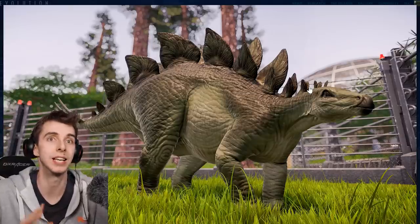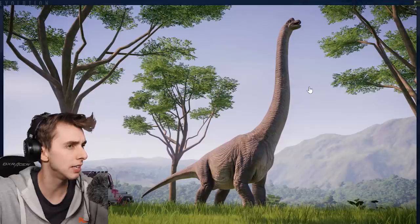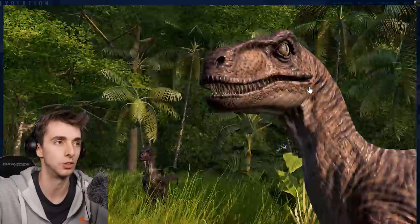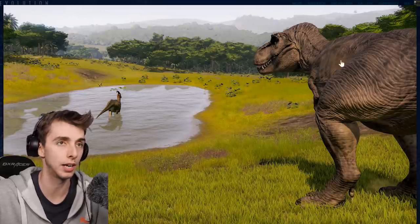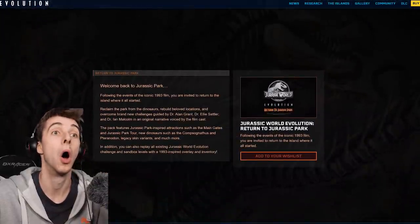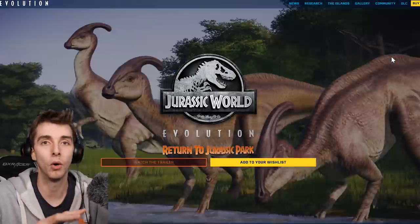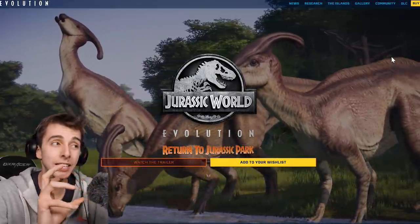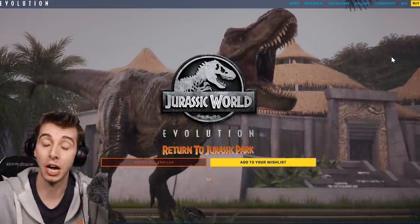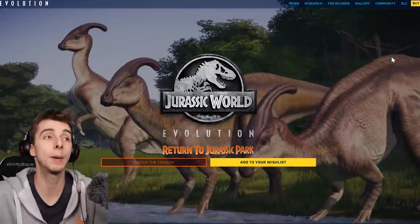We've just got the Jurassic Park 3 Parasaurolophuses. I thought we had the Jurassic Park ones — they are in the trailer, however. If we scroll up, you can see the Parasaurs: the middle one is a slightly yellower shade and the rest are more pale. And the Triceratops had a change — I forgot about that. Triceratops has definitely had its model changed. But that about wraps it up.